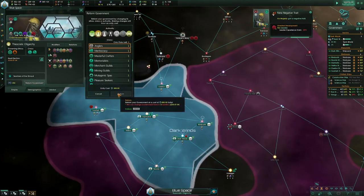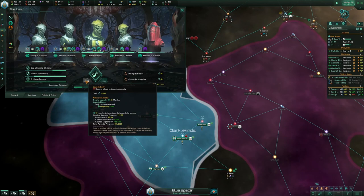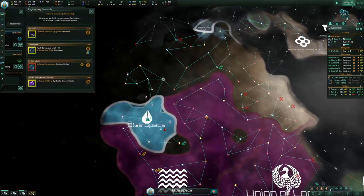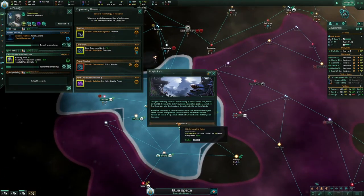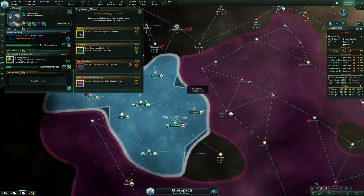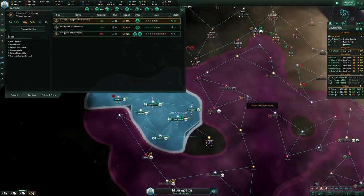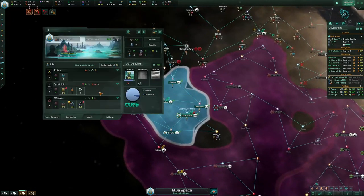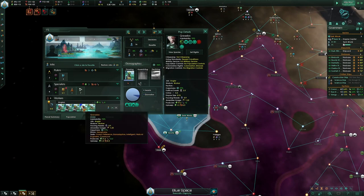I'm going to reform in like 5 months. I think I'm going to push this at like 9 months and then reform — it's going to be about 3 months of no Catalytic. Nice. Inspired Arts — how do I have this guy?